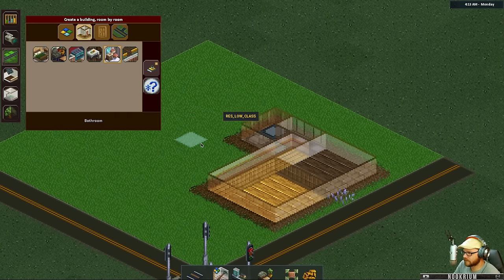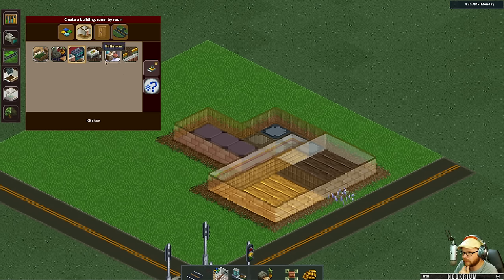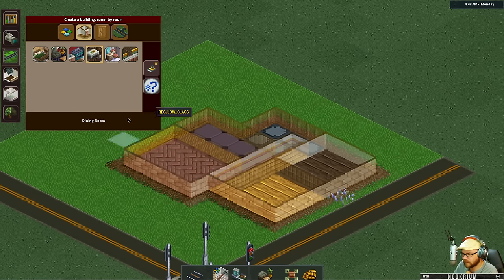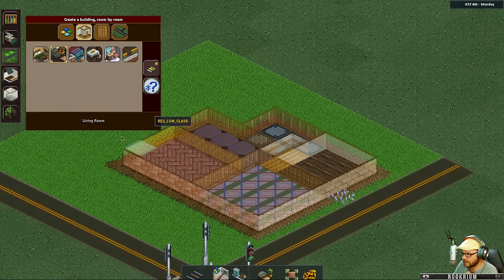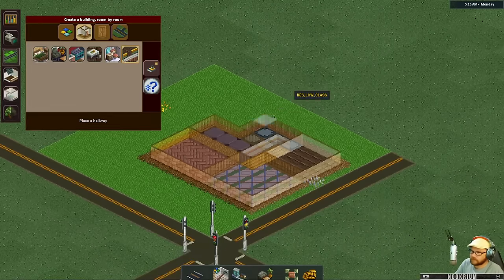We'll get a living room right there, a kitchen tucked back, and a dining room over here. Our walls are adjustable. There's a top-down camera mode — hit G to switch from isometric to top down, which makes building a lot easier. We can bounce back and forth between the two views.